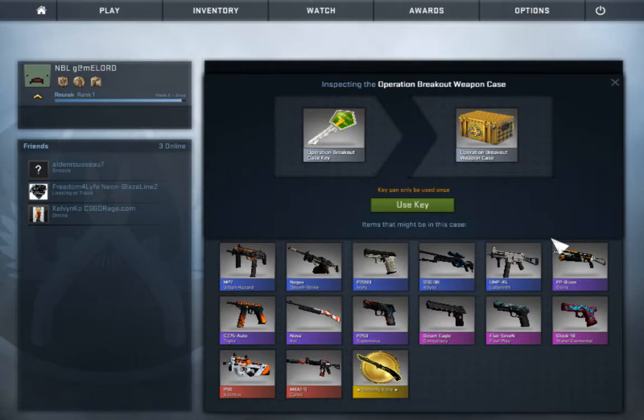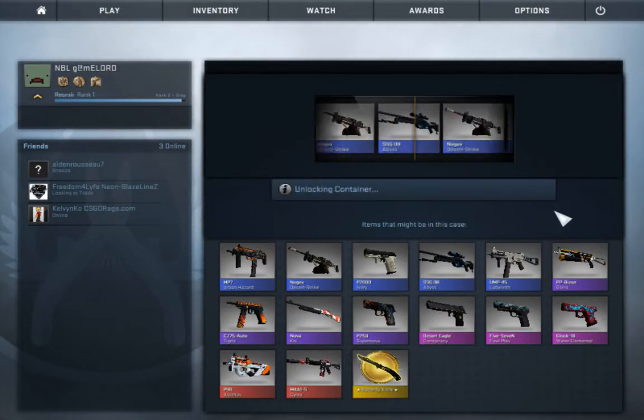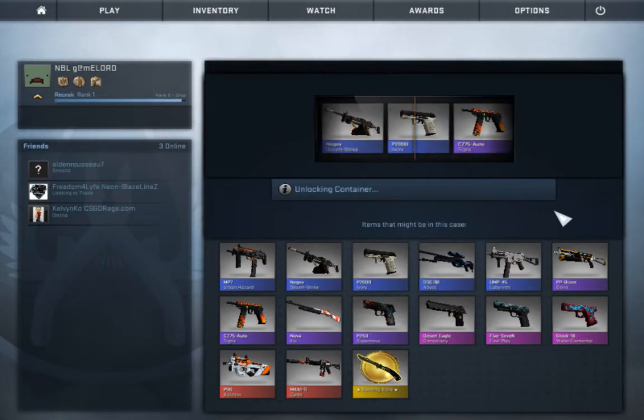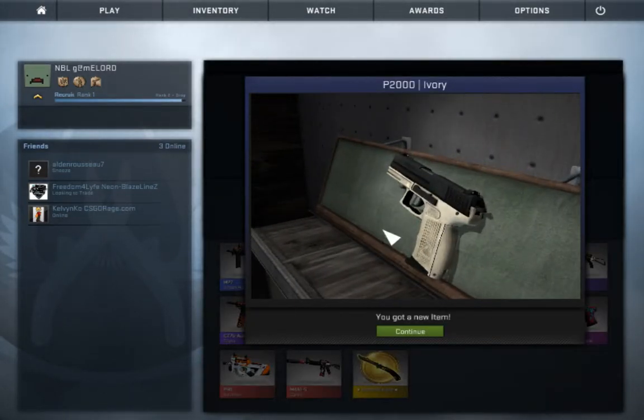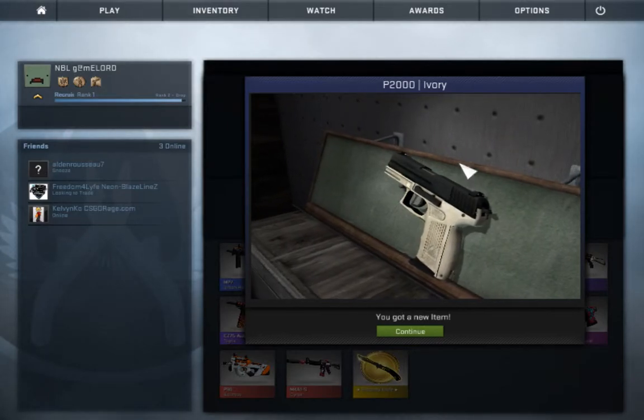Anyways, let's hope for a butterfly knife. I wouldn't mind that Cyrex either. Oh please — I desperately want the butterfly knife. You've got to be kidding me. No. Okay, new gun — nice.